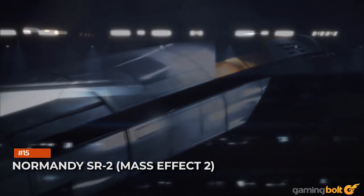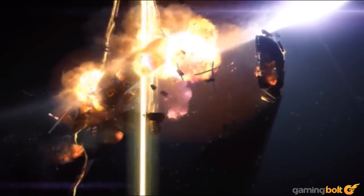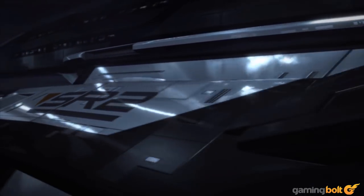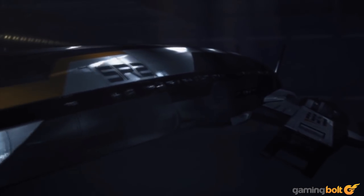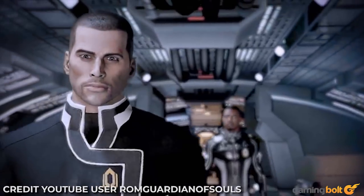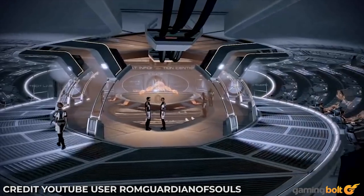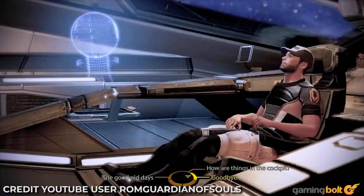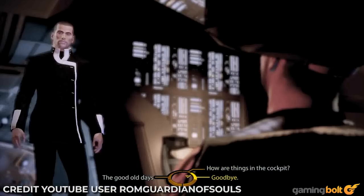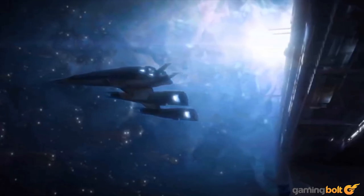Normandy SR2 — Mass Effect 2. Seeing the Normandy get ripped right apart in the opening minutes of Mass Effect 2 was heartbreaking, but the Normandy SR2, courtesy of Cerberus, somehow turned out to be an even better home for Shepard and company. The ship itself didn't have much to do or look at — if you've seen it once, you've basically seen it all, barring a few new rooms that opened up as the game progressed. It was the people that inhabited the Normandy's many quarters that made it such a perfect home — from Garrus and his constant calibrations to Joker's humor and his awkward and hilarious conversations with EDI, to the random chatter between crewmates. There was always a great deal to soak up every time you stepped back onto the ship.